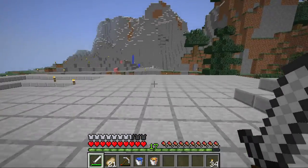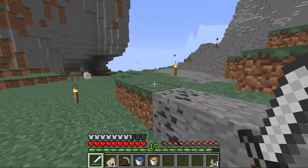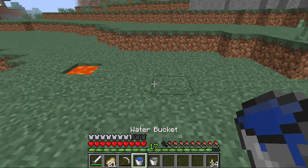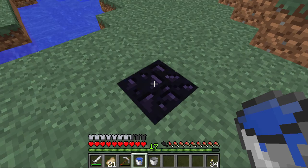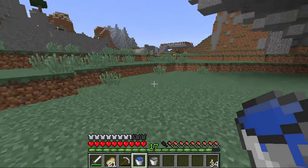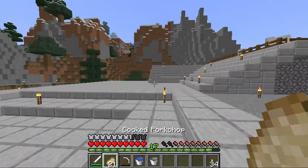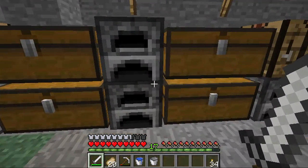So to make obsidian you're going to need some lava and some water. So as you can see I have some here on my hot bar. I'm just going to wander over here and put down my lava. And as you see, when the water meets the lava it turns into obsidian. Now obsidian can only be mined with a diamond pickaxe and it takes a while, but if you use your diamond pickaxe you'll get it. Any other thing you use to break it will just break and you won't be able to actually collect the obsidian. So now that you know how to get obsidian, you'll need 4 obsidian.